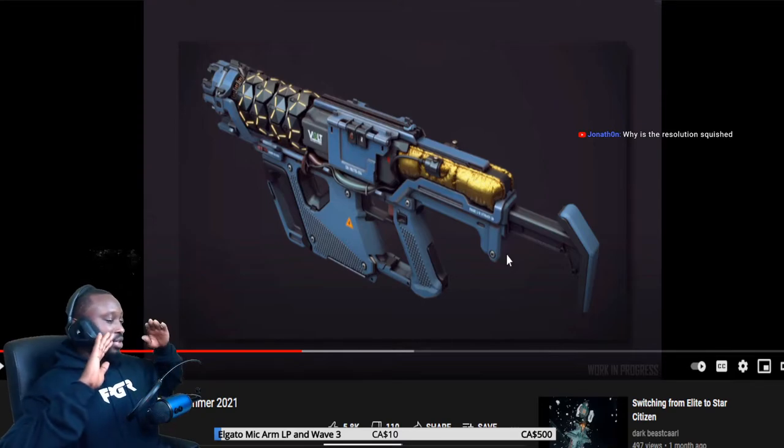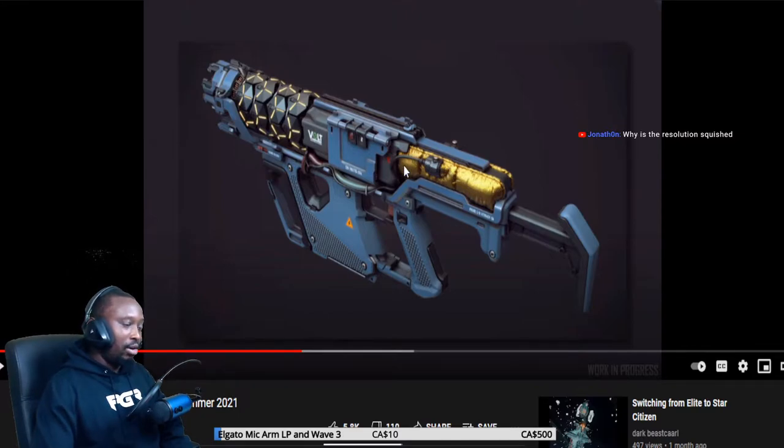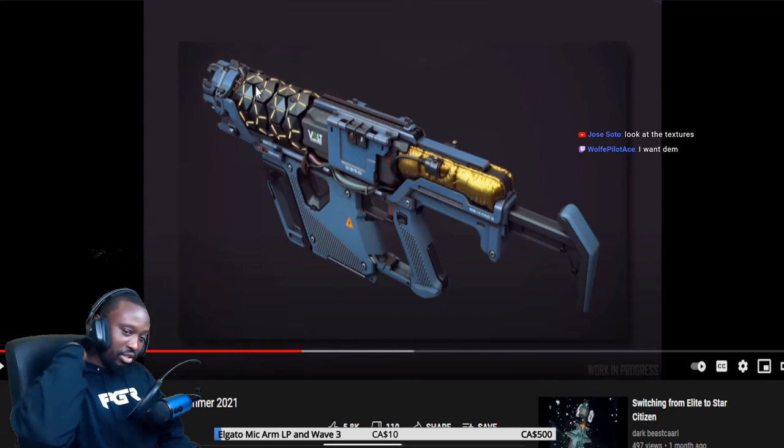Just so you guys know, blue is my favorite color. And the way they're building this thing — that gold trimming with it — it's beautiful. This thing right here gives it that electric look, it's really cool. I'm loving this SMG. This is gonna be my gun in game. I don't know when it's gonna be out or if it's gonna be in patch 3.15, but I hope it is. The textures are beautiful, this is well designed.